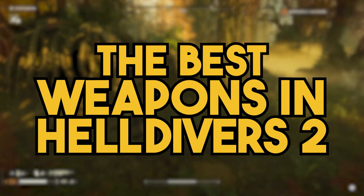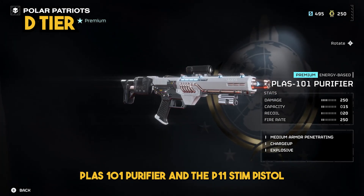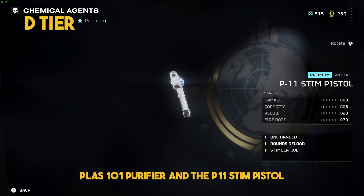Here's our best weapons tier list for Helldivers 2. In the D tier, we've got the AR-23E Liberator Concussive, the PLAS-101 Purifier, and the P-11 Stim Pistol.